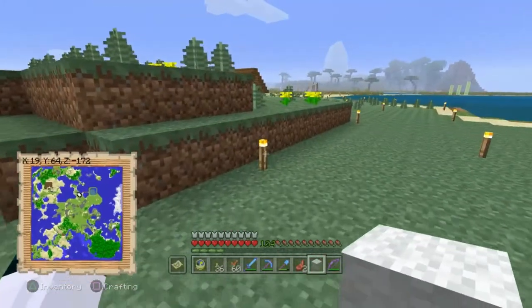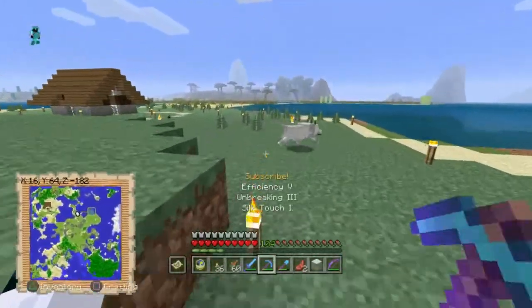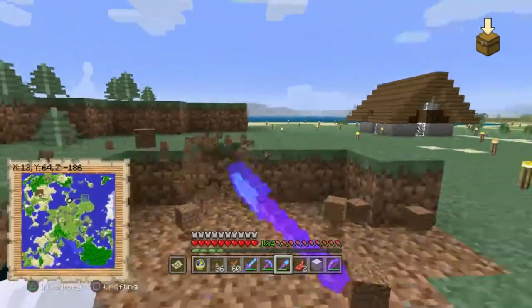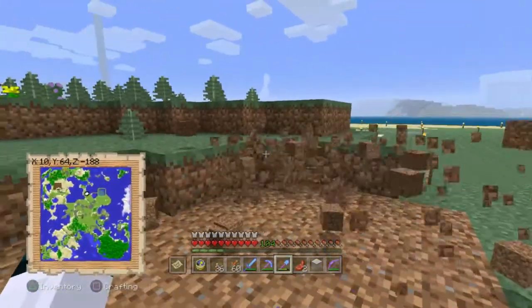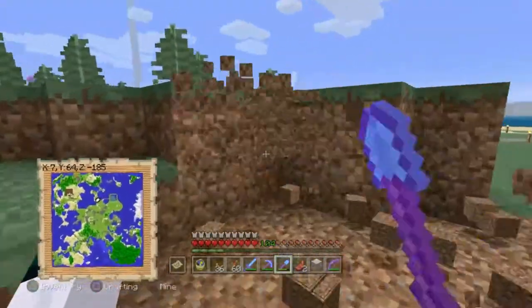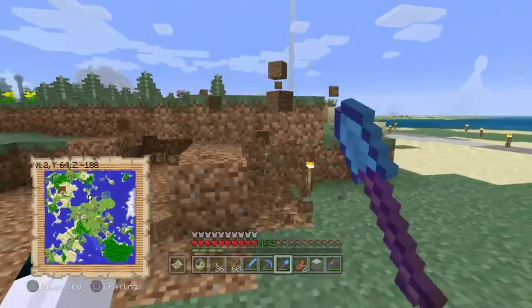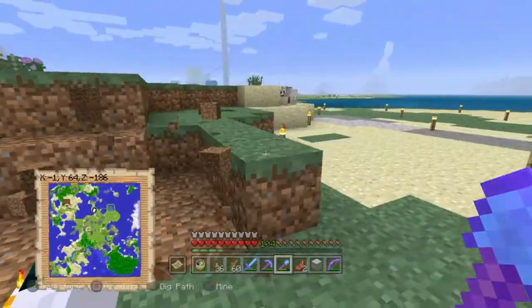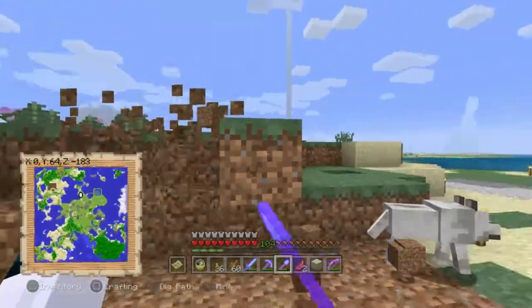I realize that now that we can craft blue ice and packed ice, I can make those and use them to speed up my XP farms by putting it under the water so that the mobs slide a little bit better. And maybe it'll speed it up a little bit and be more convenient for me to use.